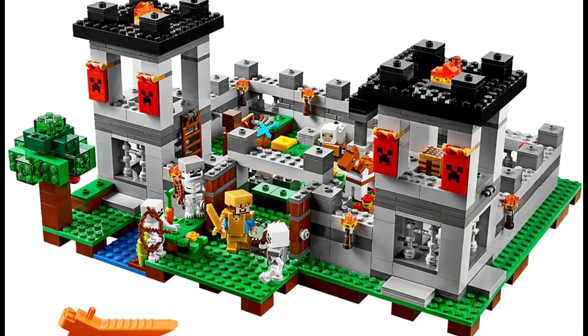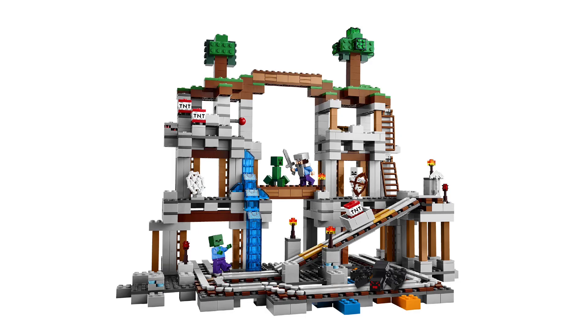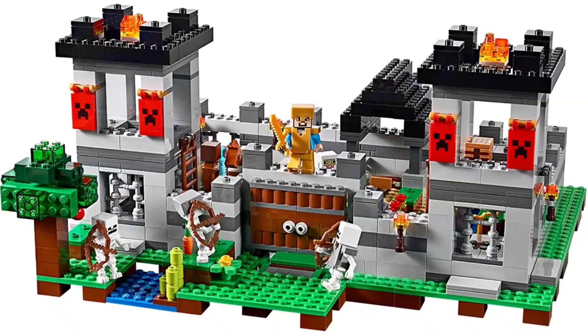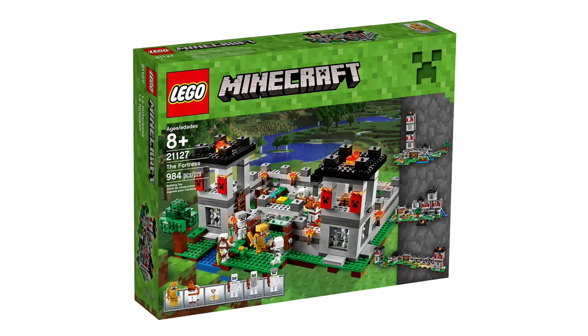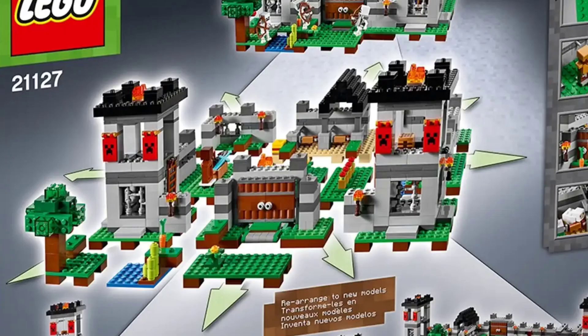Now for overall looks — it's 2-1 to the Fortress, so it could end in a tie or a Fortress win. They both look amazing. The mine is quite tall and big, while the Fortress is more wide and thick. The winner of overall looks is the Fortress — just being a fortress makes it a bit cooler. Fortresses have always been cool, and that's why overall looks goes to the Fortress.